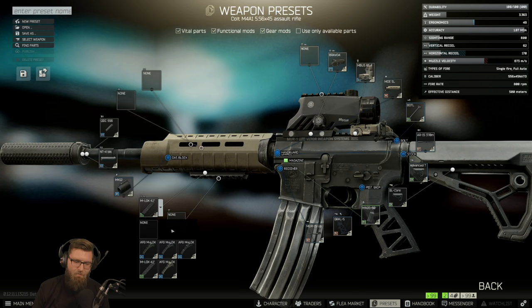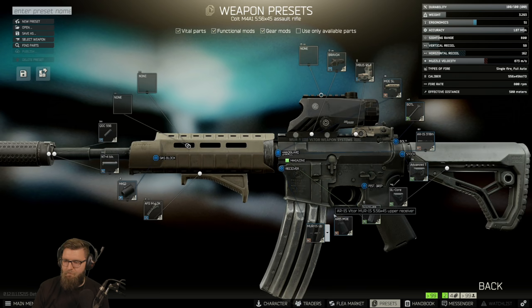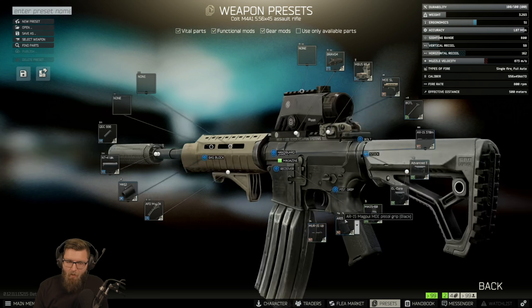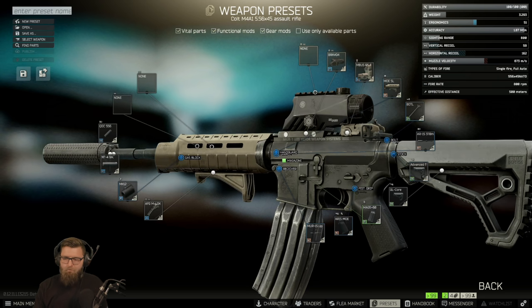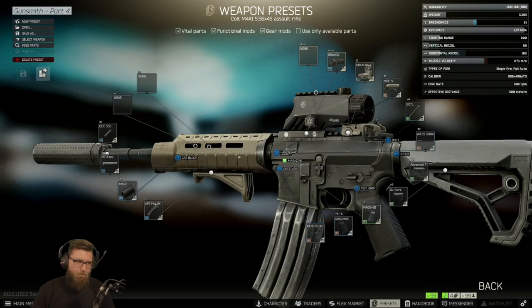But most builds are going to be something like this. I think this is probably the most cost-efficient build, or one of the most cost-efficient. It's under 100,000 rubles for that attachment. I feel like this is a pretty good build. I'm going to keep this as gunsmith part four, just in case somebody wants to ask me about it again.